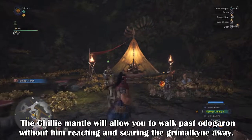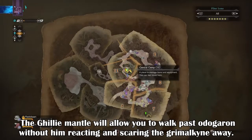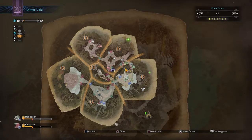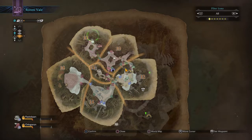Next, head to Rotten Vale via Expedition Mode and go to Area 13. This area can only be unlocked once you progress through the main story and slay Odogaron. Once he's dead and you finish the main part of the area, it will be unlocked for you to explore. If you can, spawn at the Area 11 base camp and then head your way into the Odogaron area.